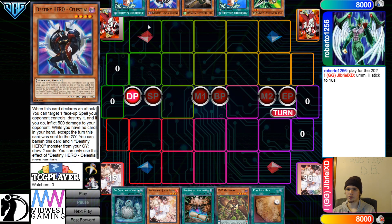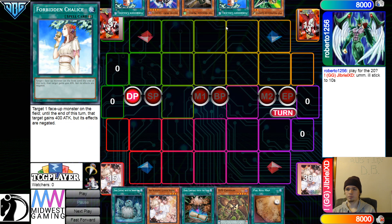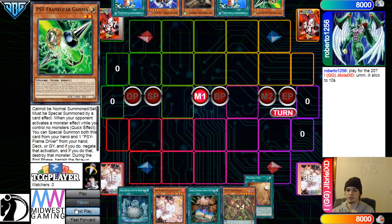The opponent has Gamma, Chalice, Nerval, Celestial Chalice. Very, very interesting to see Chalice. We see Gamma at least, so we have one Hand Trap.